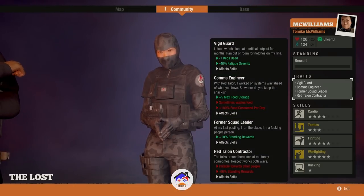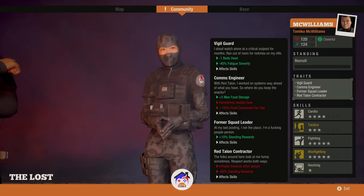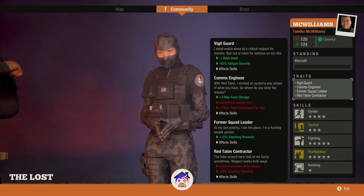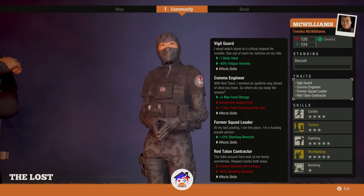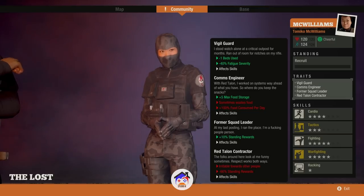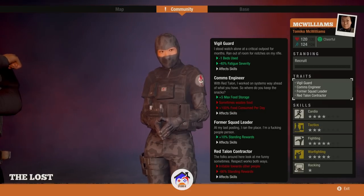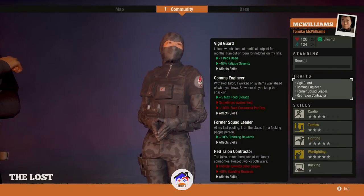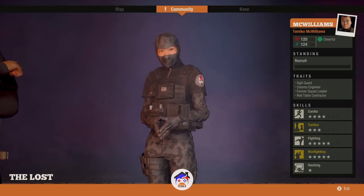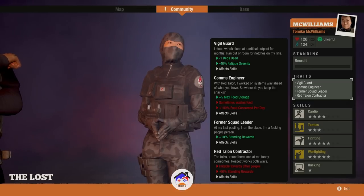A lot of you guys are having trouble dealing with this because all the red talent soldiers come with something bad. Right now she sometimes wastes food, plus 100% food consumption per day — that means I've got to support one extra unit of food for her per day, so she eats double what the other people eat. Which is kind of crazy. She also has the regular downside — irritable towards other people, minus 66% standing reward. Those are not big problems for me.